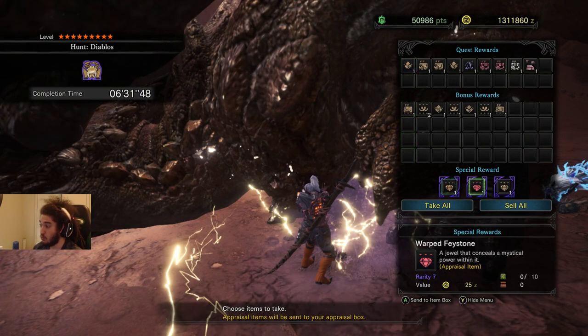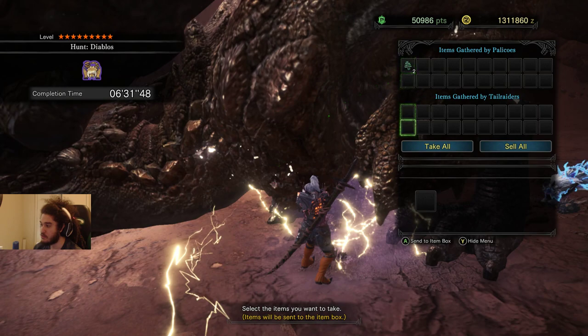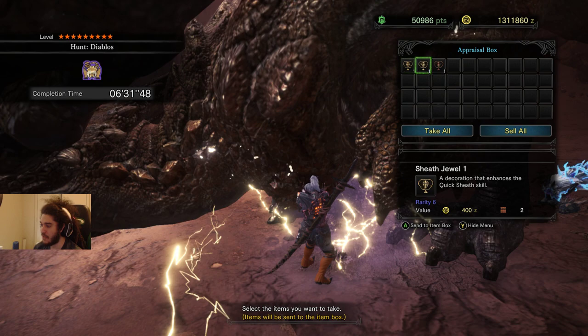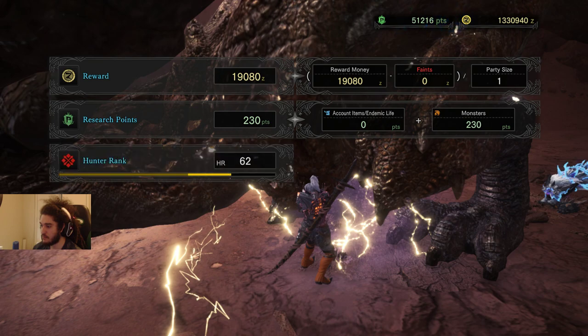Let's see what we get here. Weakness Exploit decoration - what do we get? Steadfast. Oh, and Quick Sheath too, which we have. Very nice.